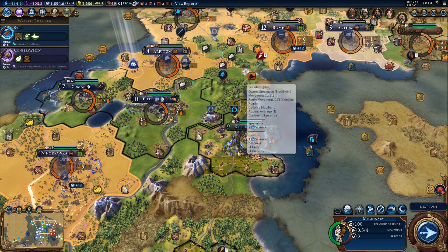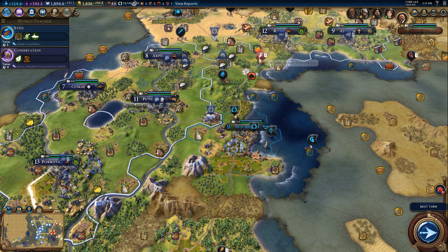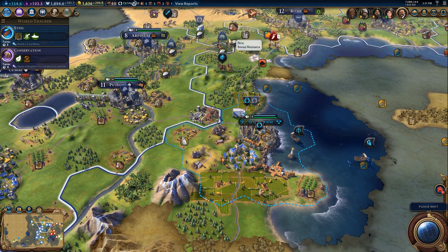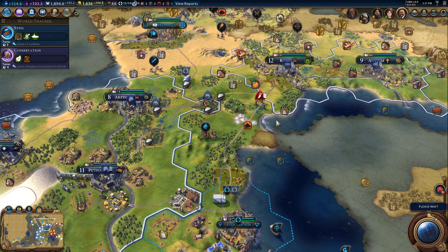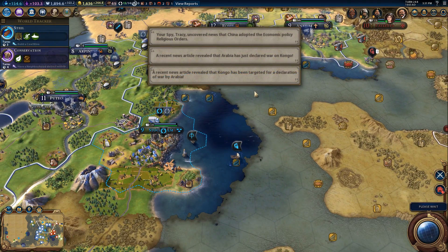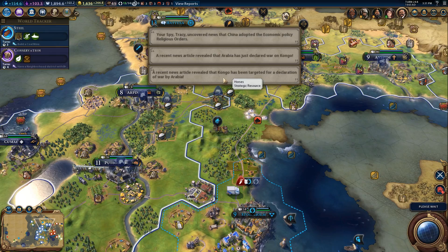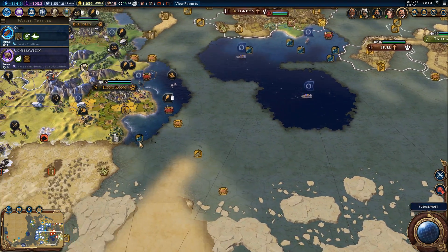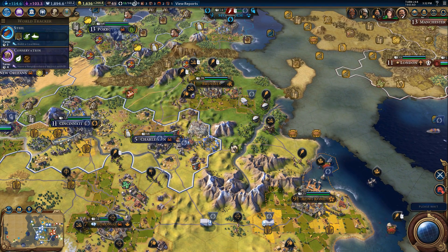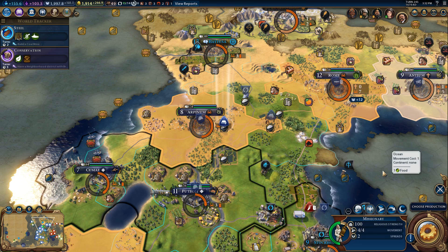Let's go try and get Antium. Let's see if he comes and fights me — if he does, we're gonna run away. Arabia has gone to war with the Congo. Alright, very well, we'll call it here for this episode. Again, thank you for watching.